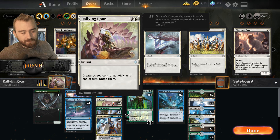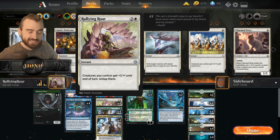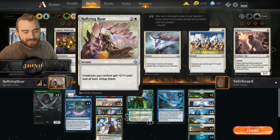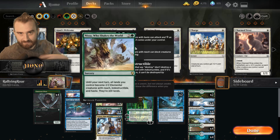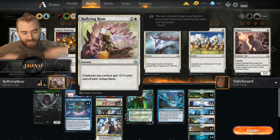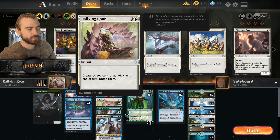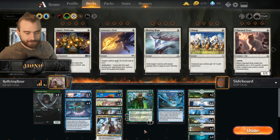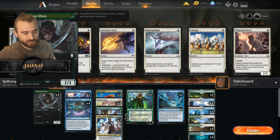When you get to attack with all your lands because you untap them with Rallying Roar, that's pretty amazing. Rallying Roar also has the fun side effect of producing an insane amount of mana, because you get to untap all your lands. You can play Finale of Revelation, untap your lands again. If you have Nissa out, you get even more mana. You can keep doing this, searching for more Rallying Roars. It won't happen very often — maybe once or twice — but it's pretty amazing when you get it off.